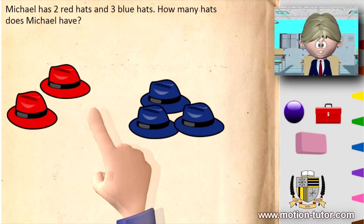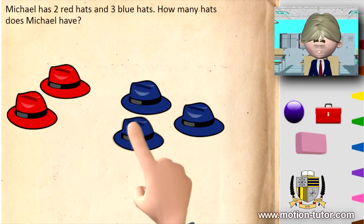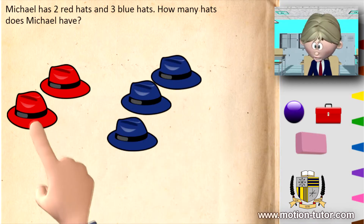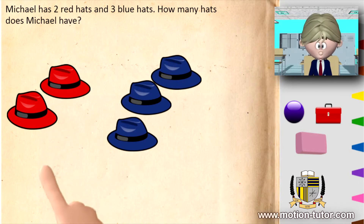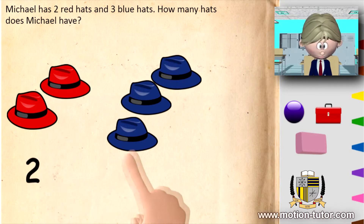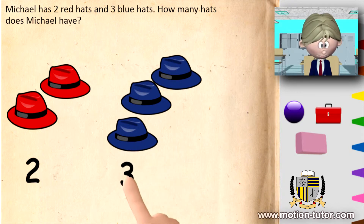So Michael has two red hats and three blue hats. One, two — red. So he has two red hats, and he has one, two, three — and he has three blue hats. How many hats does Michael have?